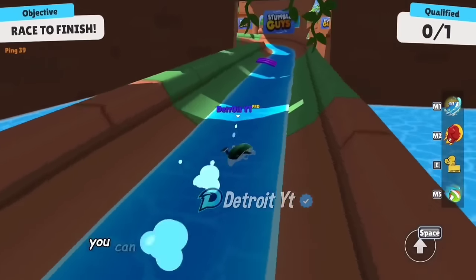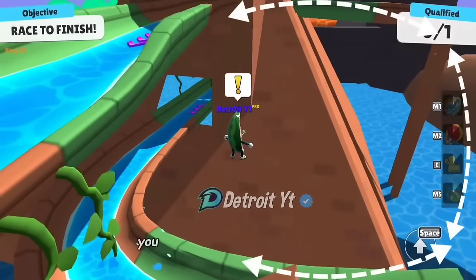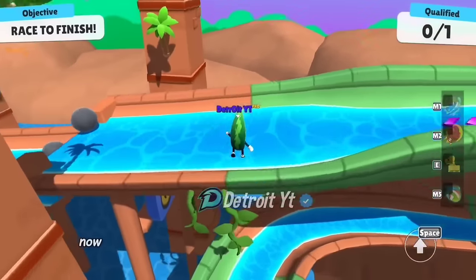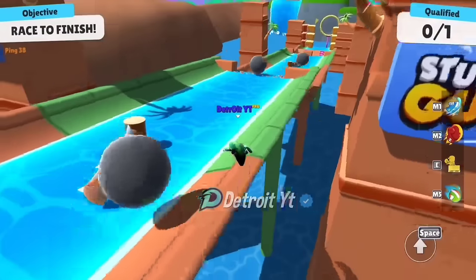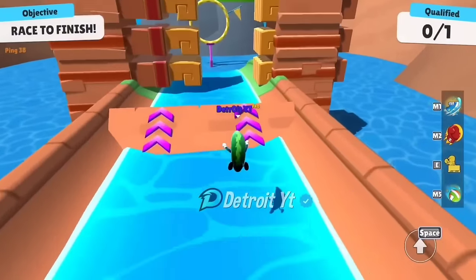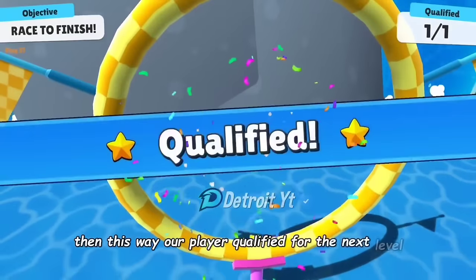Here in the Water Park map, you can move forward by taking speed boosters. From this corner, you can jump and by using the taunt emote, you can skip this part and save time. We landed our player safely on the upper slide, and by sliding and avoiding obstacles, we move forward. In this way, our player qualified for the next level.